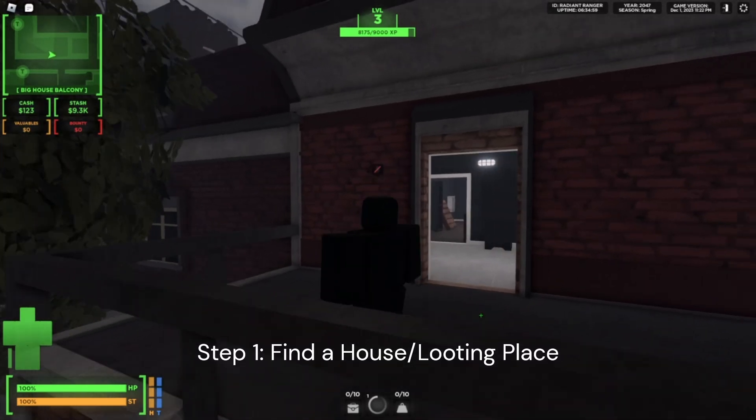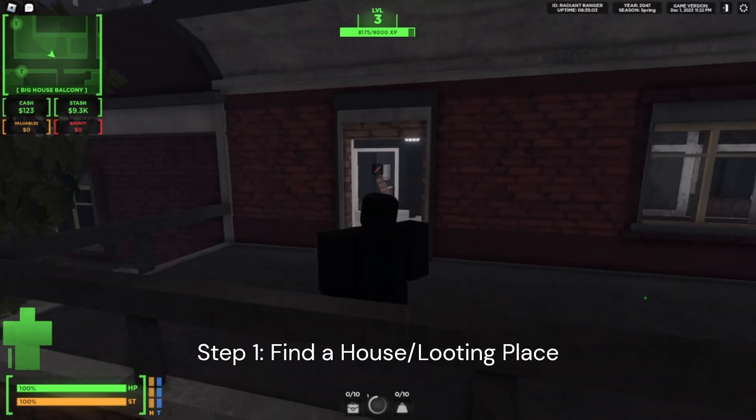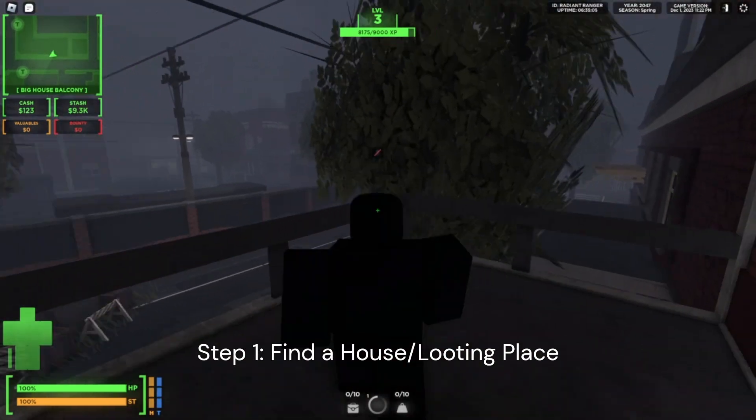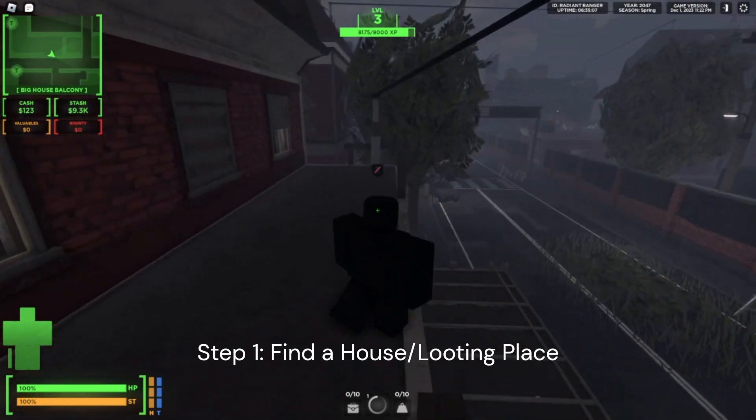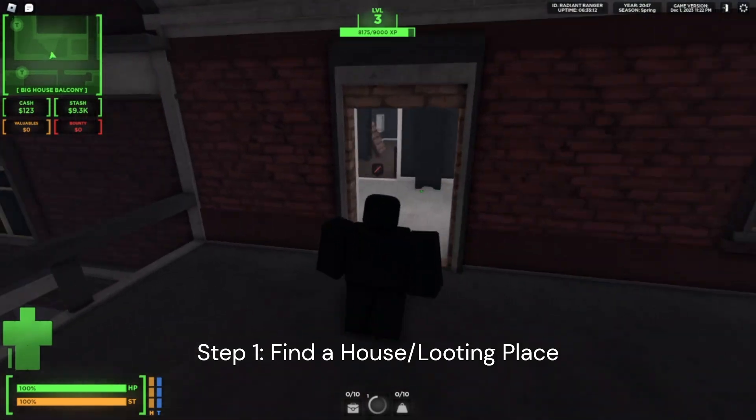Hello, I'm going to be showing you how to lockpick a safe and get lockpicks in Blackout. First, you just want to go to a looting area. Find a house — I found this place. They're all over the map.